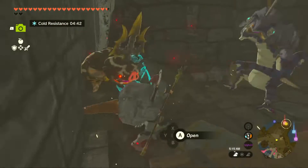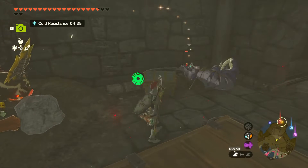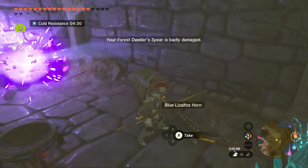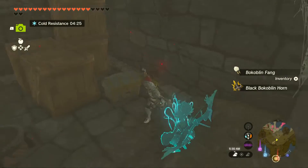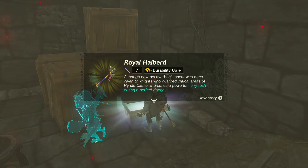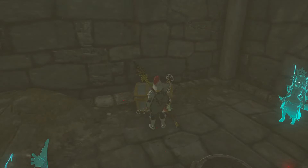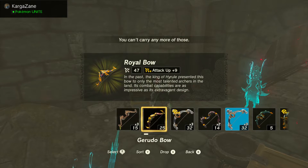We're here beneath Hyrule Castle. I don't need you to stand around and do nothing — I want you to come help me fight these moblins and bokoblins. I'll take a giant bright blue sea — we'll just take everything on the house and open up this next chest. Another royal halberd — call me a dreamer, I'll take another one. What's in this next chest?